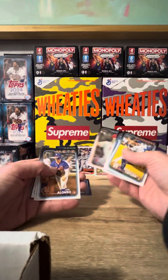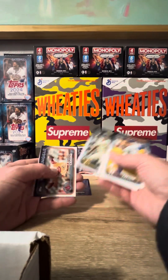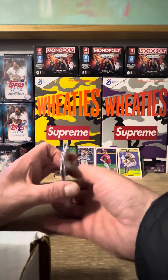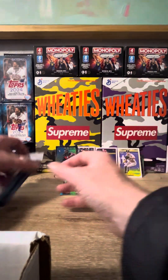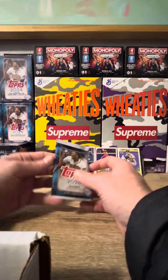Taylor Lowe, Madero, Solano, Waldron, Norton — base, base, base. Chisholm Jr. Stars and Devin Williams to end the next-to-last pack. Two left — would love to hit something nice.